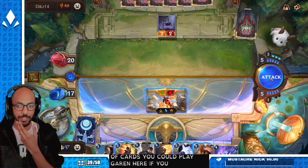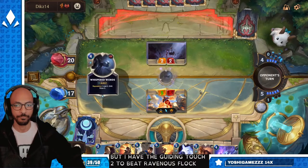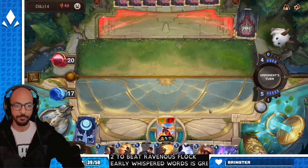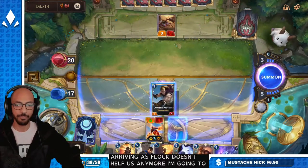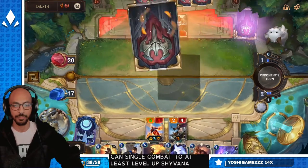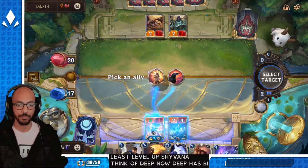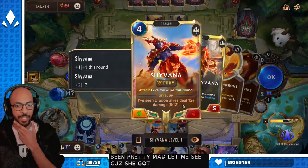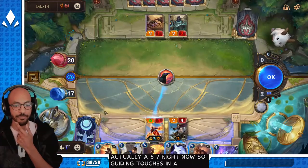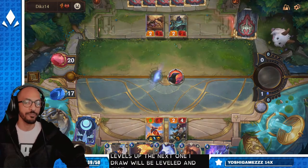You could play Garen here if you wanted to, but I have Guiding Touch to beat Ravenous Flock. Early Whispered Words is great. Ravenous Flock doesn't help anymore. I'm gonna play Protégé — because if they do have Flock or Guillotine, I can single combat to at least level up Shyvana. She got Fury and took two damage. She's actually a 6/7 right now, so Guiding Touch isn't enough to beat Flock, but I'm gonna single combat to make sure Shyvana levels. The next one I draw will be leveled, and the strafing strikes are going to help a lot.